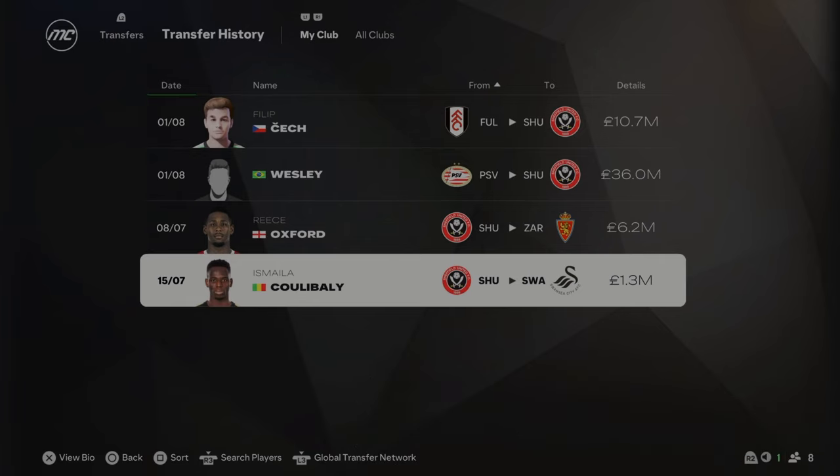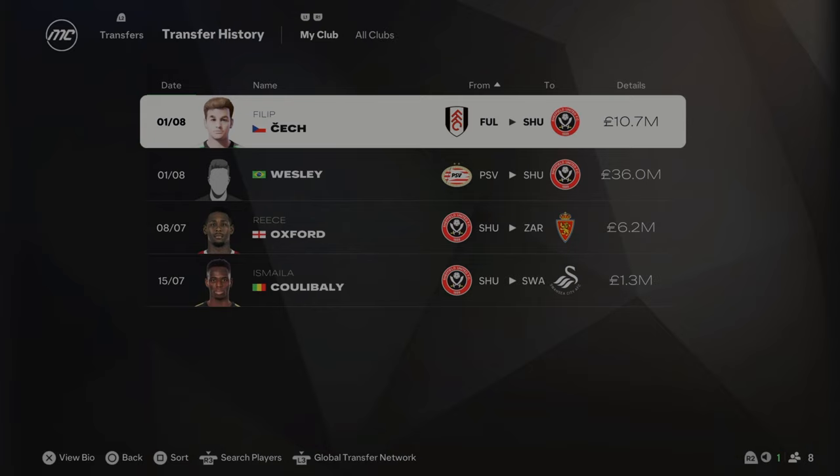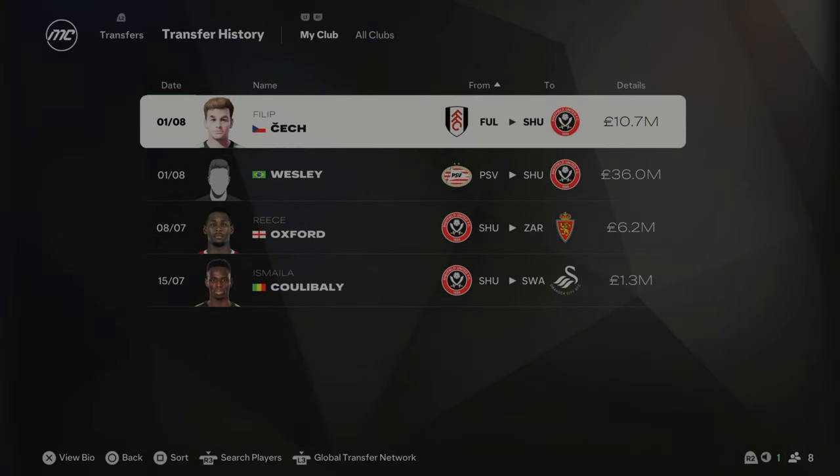For Season 5, Koulibaly and Reece Oxford have left — Oxford wanted to go and I wasn't really using Koulibaly. Wesley from PSV has come in as a new left winger for £36 million, and Sissoko went the other way because he wasn't that good for us. We've also brought in Filip Cech — not Petr Cech, Filip Cech — as a new goalkeeper for £10.7 million. Kepa is now 33 and his stats were going down, so I brought in this younger keeper who's only 20 and already 79 rated. Really, really good keeper for us going forward.